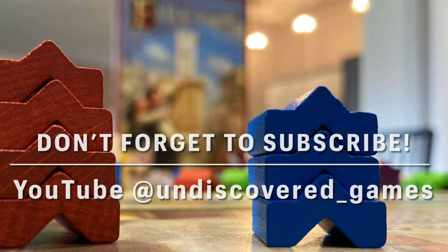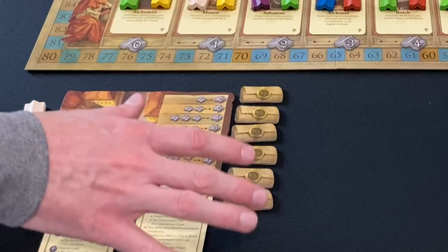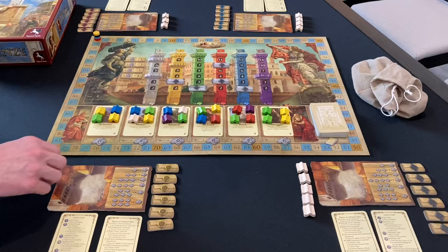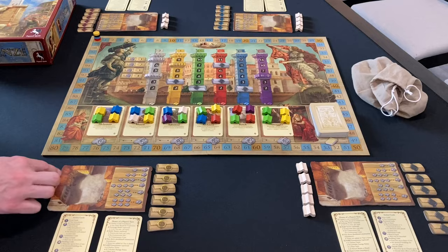We're set up now for four players. Each player gets some seals in their player color — the number is based on player count, so with fewer players you get more seals to start. Each player also gets their own personal construction site, where you will be building your towers before you cash them in for points. Everybody starts with zero victory points on the track, and everybody gets a certain number of white bricks depending on turn order.